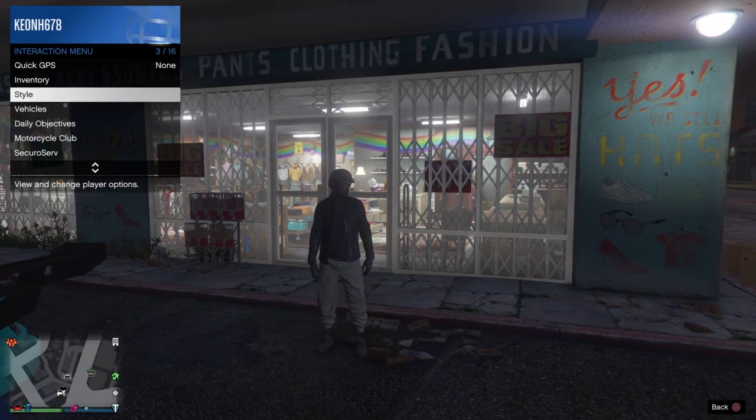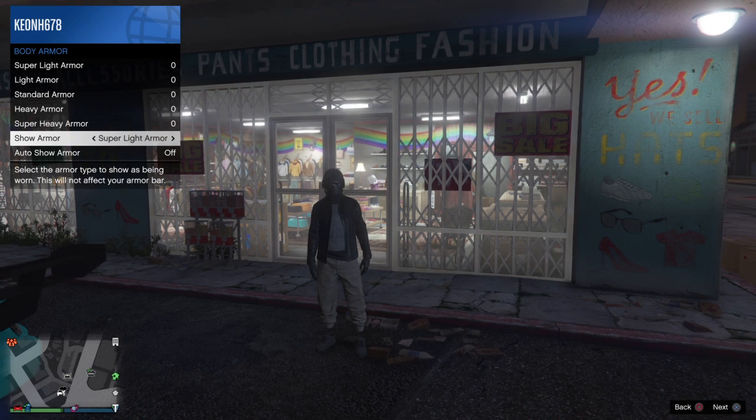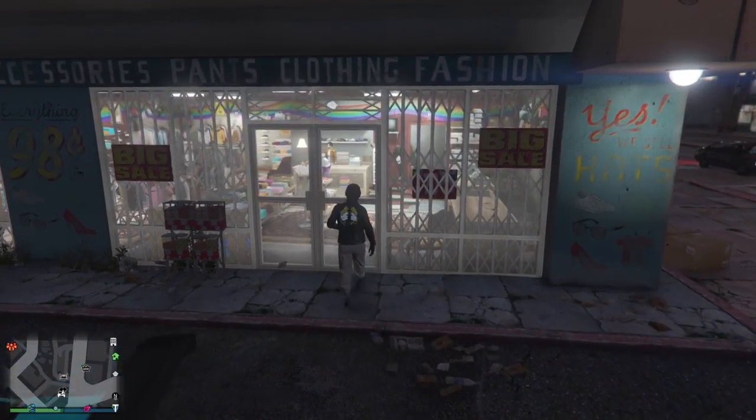You now look like this. Now we're going to go to the inventory of Body Armor and show any body armor. We're going to take off this jacket.